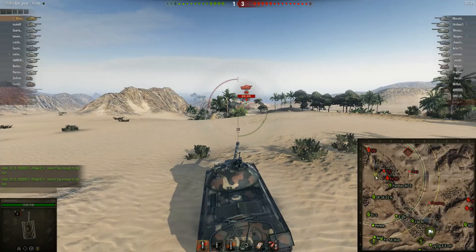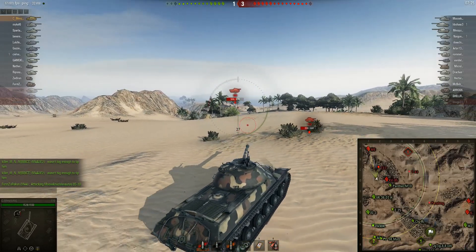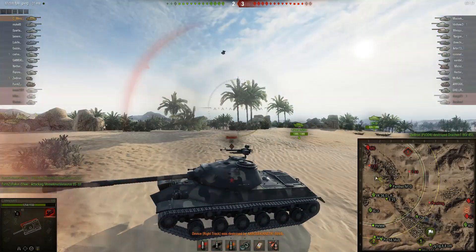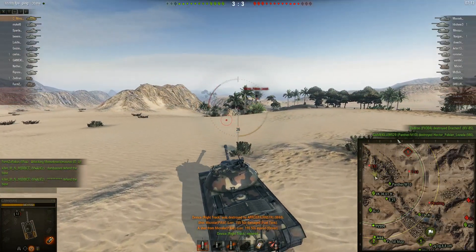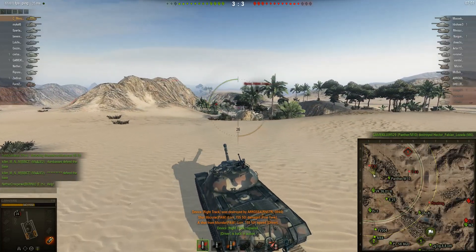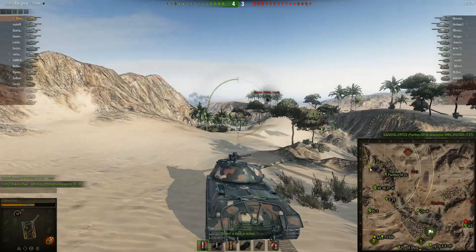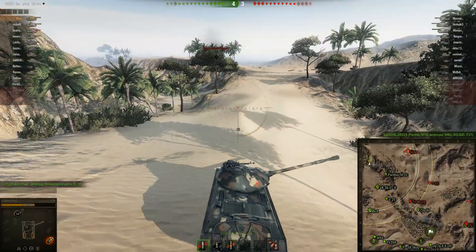This guy's just chucking HE at me, which I probably would do the same thing. I'm pretty sure he starts loading premium rounds eventually to penetrate the lower glacis, but nope, I was wrong. Artillery definitely starts noticing me because they're usually situated up here. Now the 110 — since you do have higher DPM but less alpha damage.